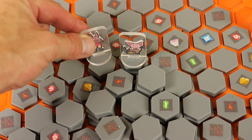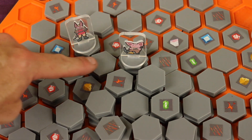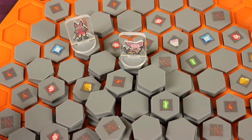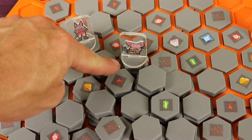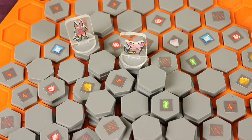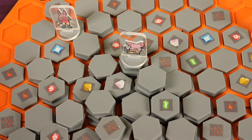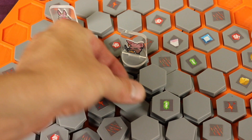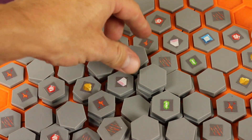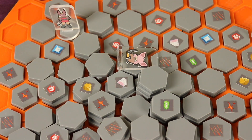Another strategic element is bomb rocks. If at the end of your turn a bomb rock has two or more of its sides unstable — meaning tiles that were level to it are now gone — it explodes. Not only does the bomb rock come off, but any other tiles at the same height also explode. If a player is caught in that explosion, they get knocked down, must spend actions to stand up, and lose everything collected in one of their bag columns.